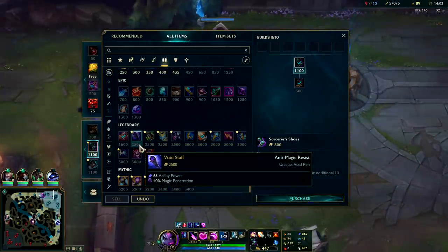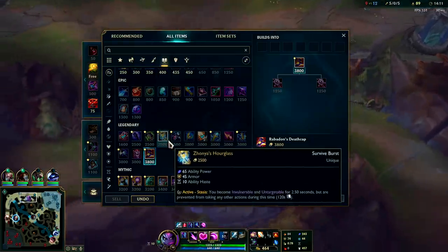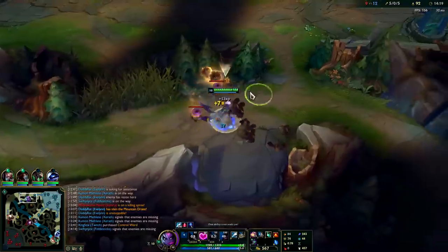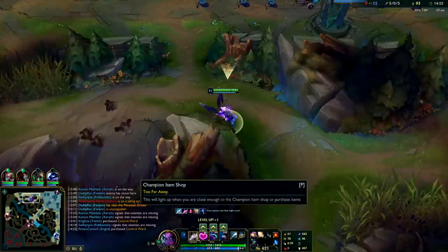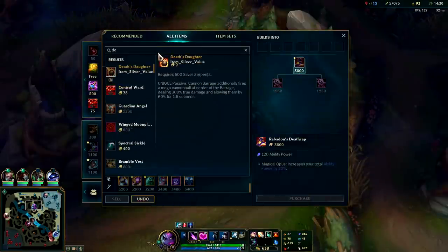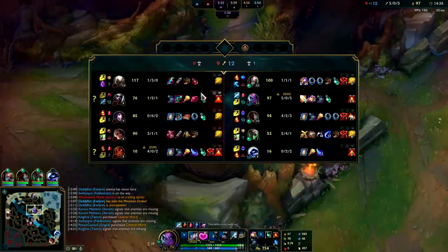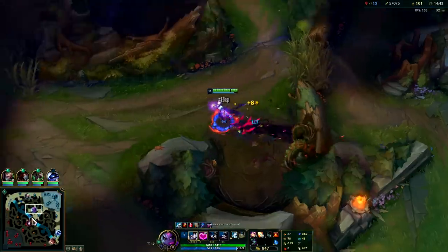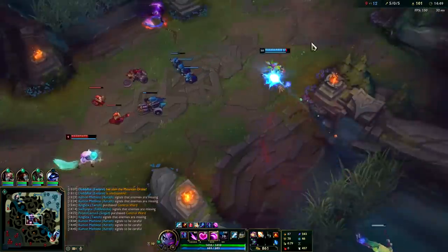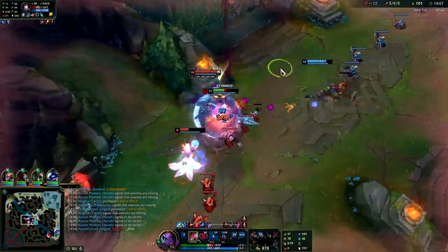After Lich Bane, you have a few options. If they have several assassins — especially two lethality assassins like Zed and Kha'Zix — you're almost always going to build Hourglass next or Dead Man's Plate. They still have Dead Man's Plate, which is solid. This game I don't think they can really kill me with their comp, so I'll push for Rabadon's. If you have a bunch of Mejai's or Dark Seal stacks after Lich Bane, Rabadon's is almost always a good option. If they have two or more tanks, Void Staff is also very strong.